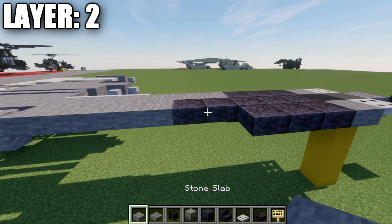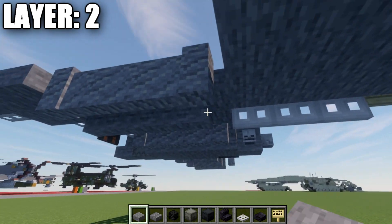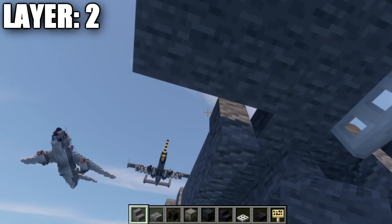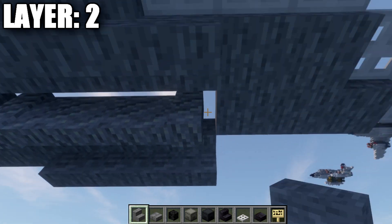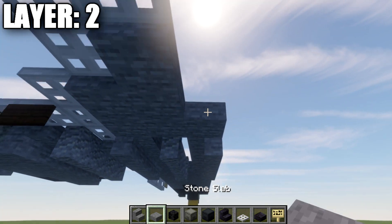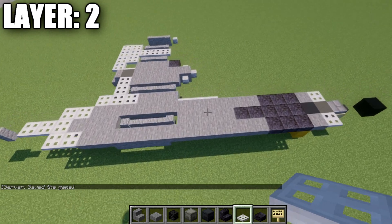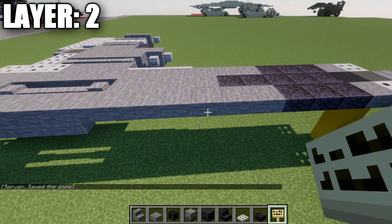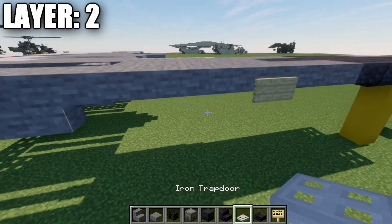From this point, take stone top slabs and go back six top slabs, then place a stone upside-down stair. Going back from the stair, place three upside-down stairs, then two stone top slabs, and then two iron trapdoors. Next, go to the side of the third stone top slab and place a birchwood sign, then three iron trapdoors.